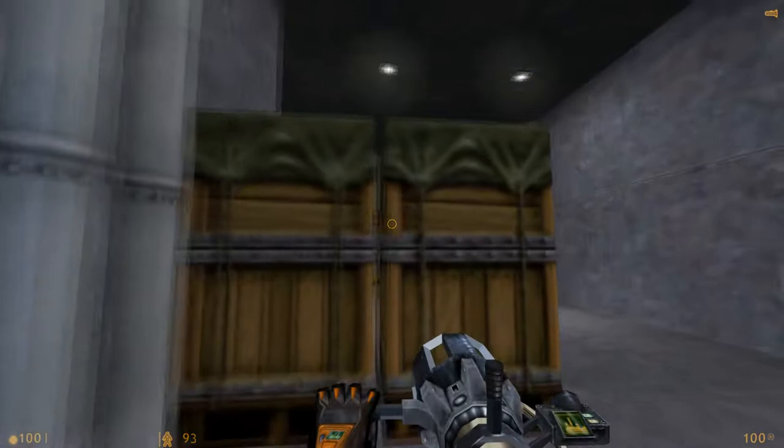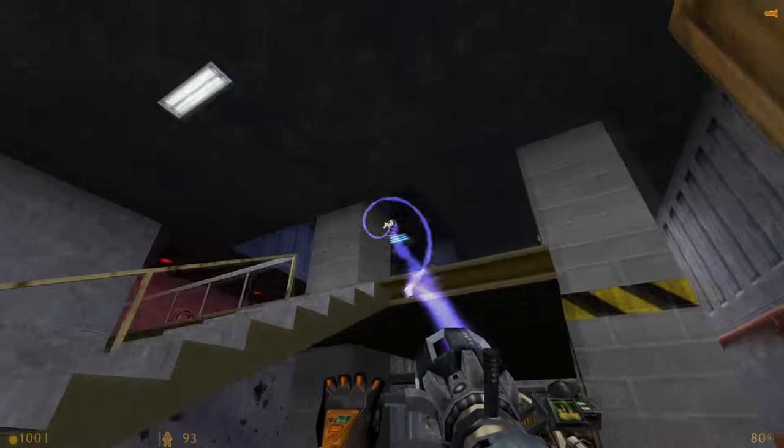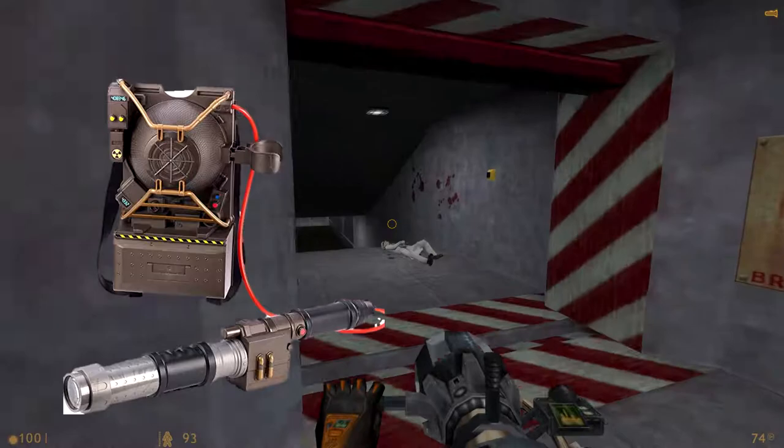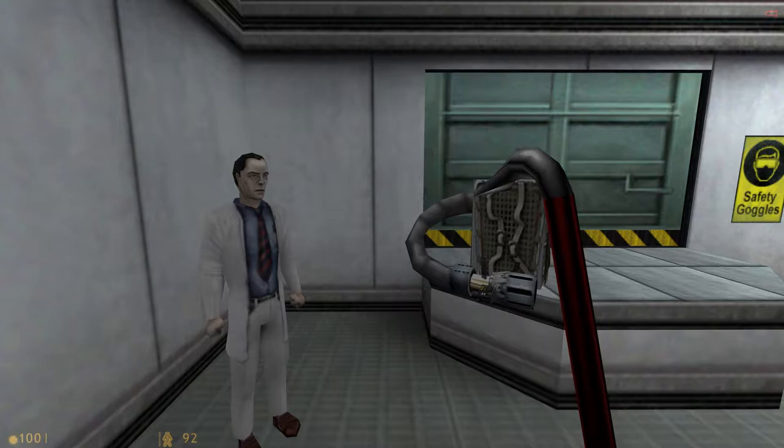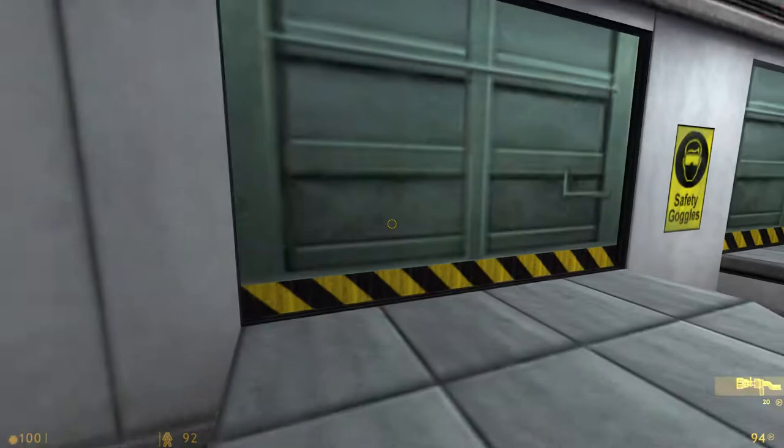The Gluon Gun, also called the Quantum Destabilizer or Egon, is one of the advanced weapons in the game. It kind of resembles the Proton Pack from Ghostbusters. You get this experimental weapon in Chapter 14, Lambda Complex. The scientist who designed it says he's too hesitant to try it against living beings, but since you have no problem murdering things anyway, you pick it up.